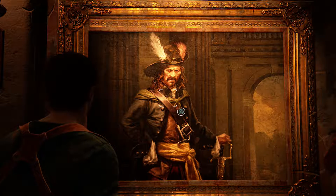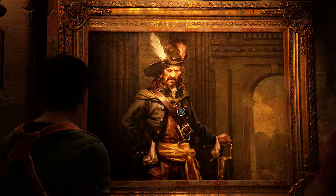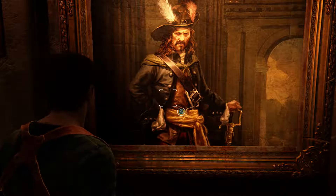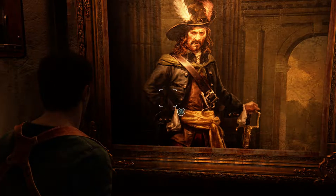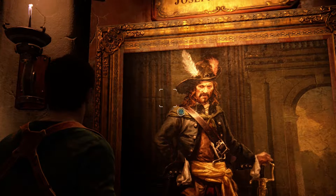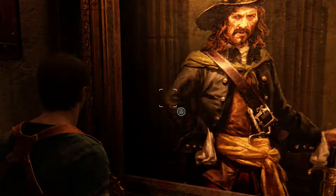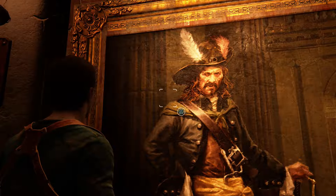All right. This one guy looks like a scholar. Hey — Richard Watt, he's the captain of the Dolphin. Looks like he and Baldridge were in a best wig competition.